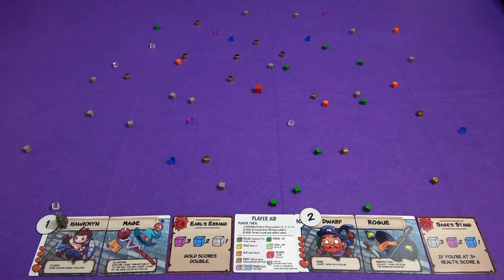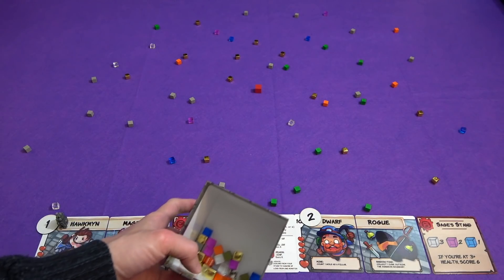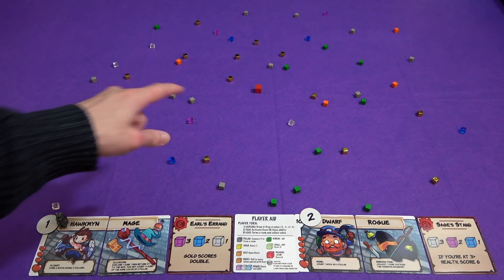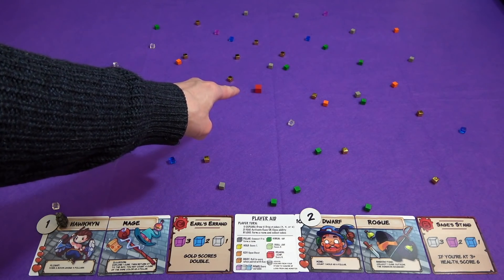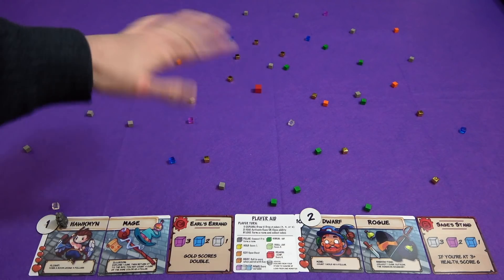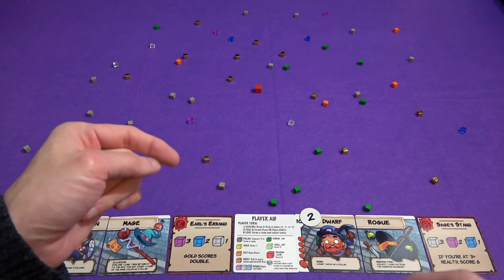How we get this starting setup: the game comes with a load of large and small cubes. There's no difference between the size of the cubes — it's the colours that make a difference. We put all of the small ones in there and this big red one, the dragon. Put all of those in there and then we hold it up above the table and drop it all down. This is the arrangement that we got — not at all doctored so it would fit in the frame.